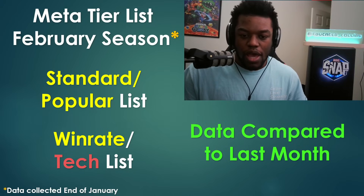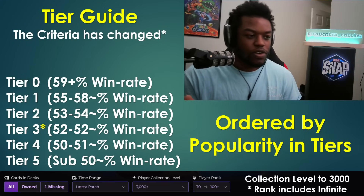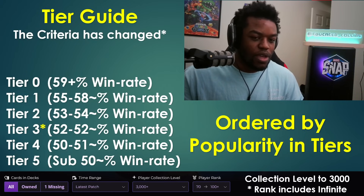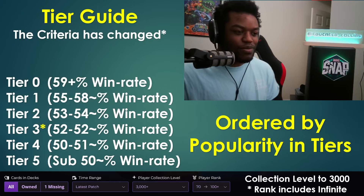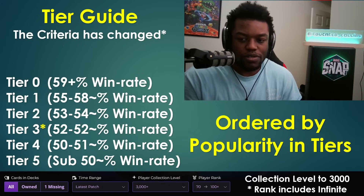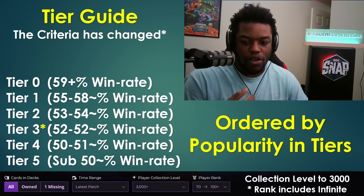I've changed my criteria quite a bit. Previously I had a weird tier three at 51–52 and also tier four at 51, which overlapped. So now tier three is strictly 52 and above, and 51 is tier four. That just makes more sense.